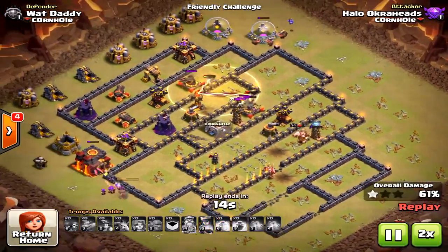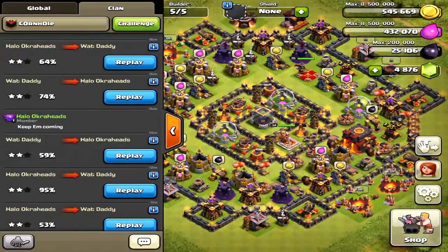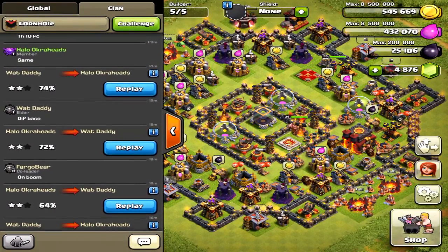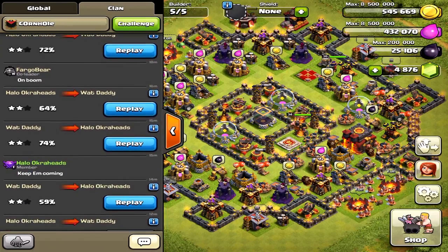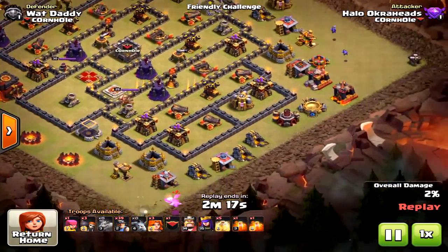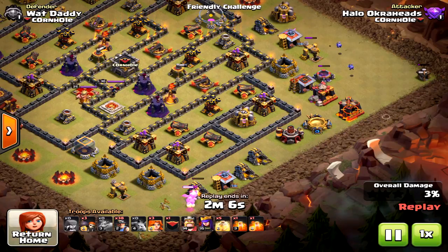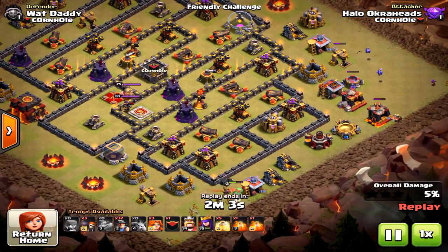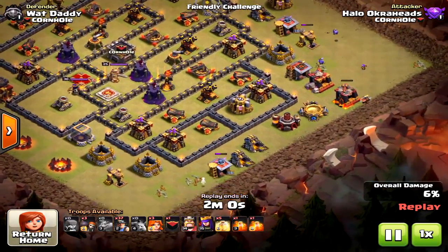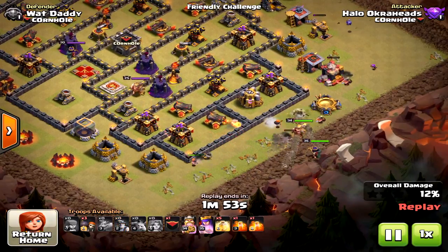When it comes down to it with mass miners, the hero portion needs to perform well. If I bring valkyries and ballers and they can actually get into the core and help take down the inferno tower, then success can happen. Here's a close attack at 95% - five heals, similar strategy. I probably should have brought more minions to better create the funnel and make sure miners path towards the core. A lot of those miners end up circling the base.